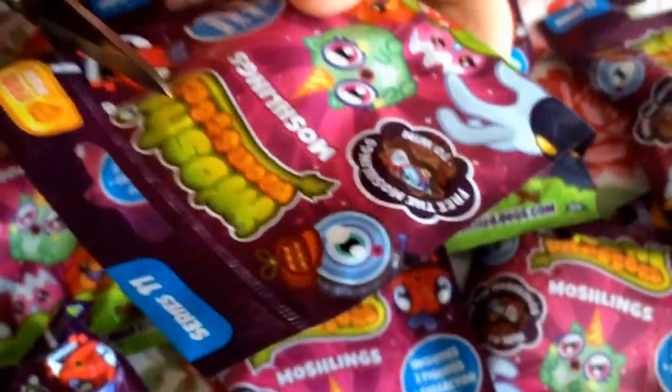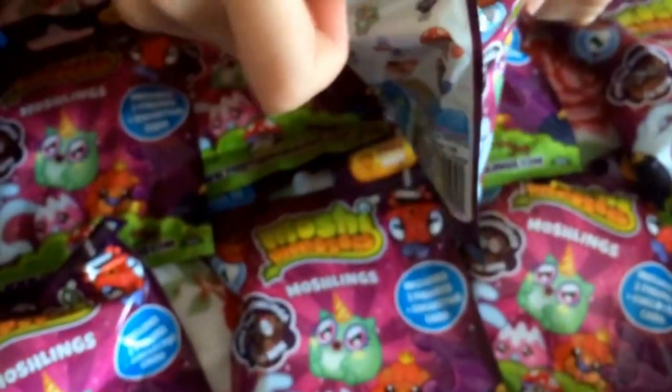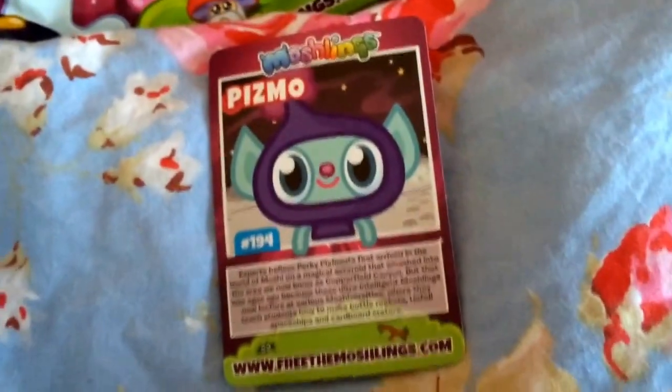I'm going to get my scissors and make a little slit so I can open that. Our card is a Pismo, our first figure is a Mipsy, and our second figure is a Darwin.